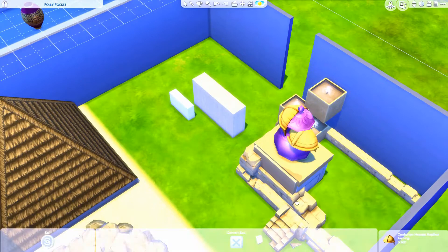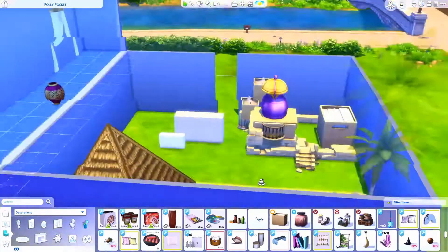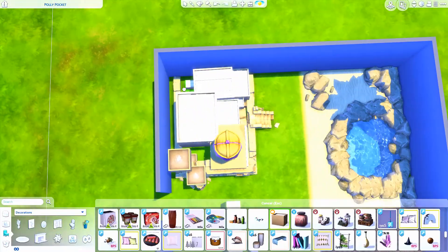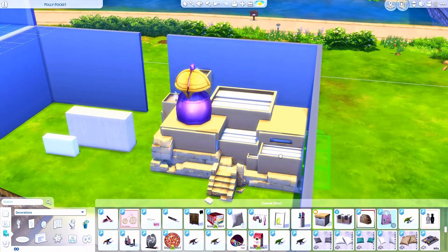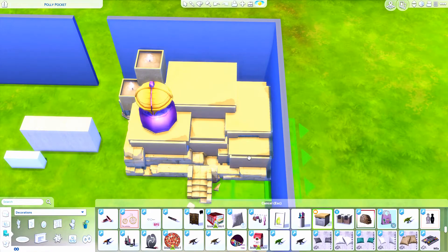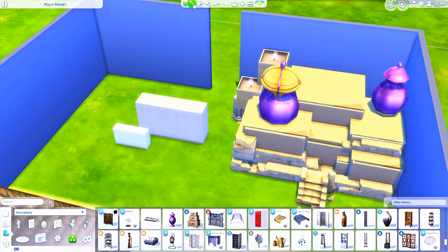I will be flashing images on the screen of what the actual Aladdin Polly Pocket house looks like so you can get an idea of what I was going for. One of the things I had to do right away was just make it bigger — this house is slightly bigger than some of my other Polly Pocket houses because there wasn't enough room to do everything I needed to do. I do believe this will still fit on the smallest lot in the game.